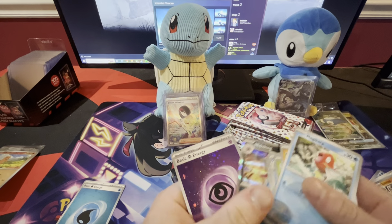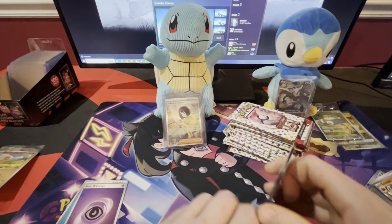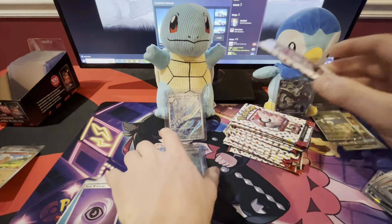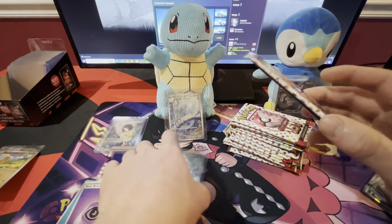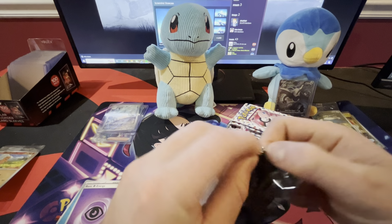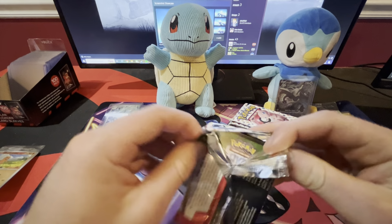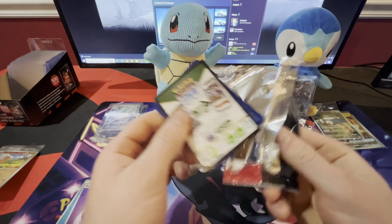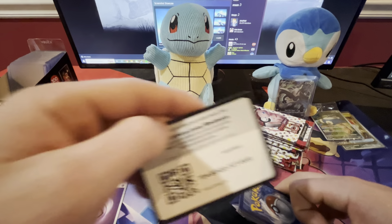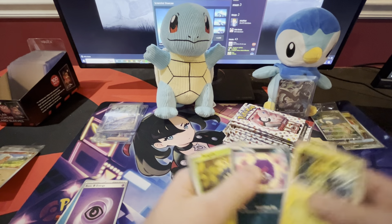Exeggutor, Gloom, Clefairy, Porygon, Mankey, Paras, Caterpie. Dang dude, that's not a good start at all. Alright, you're going to get the Charizard. But do I want the Charizard? Now I want the Alakazam. Imagine being disappointed and getting the best card in the set.